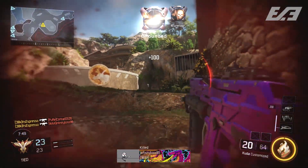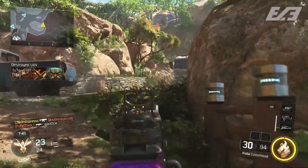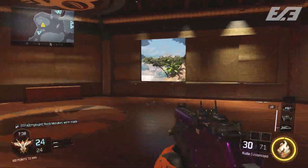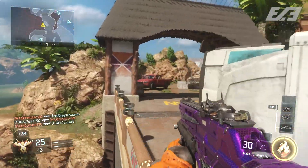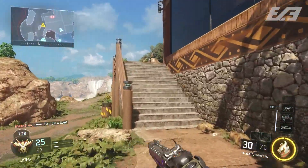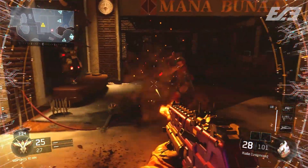That's going to wrap it up here. Just wanted to showcase both of these camos — the Haptic as well as the Energon — which are both available within supply drops right now. As I always say, I wouldn't really go for COD Points for openings; if you have crypto keys to burn, by all means go ahead, but I wouldn't want you spending money just for a chance to get this camo on one specific weapon. That is entirely up to you though.